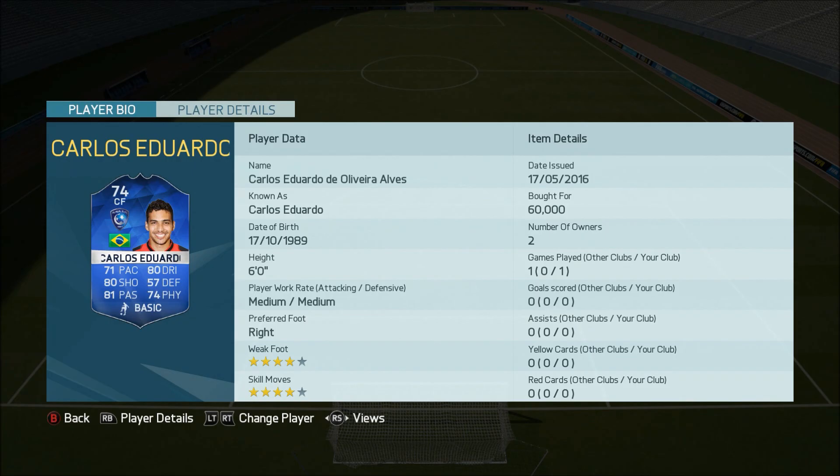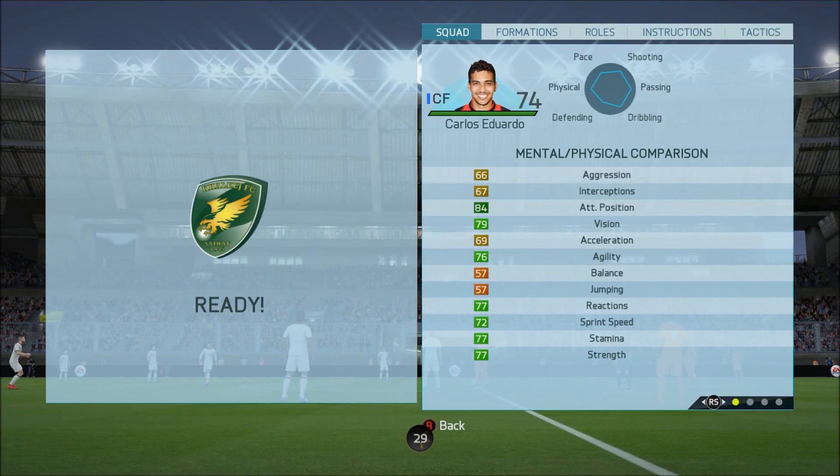Carlos Eduardo - he used to obviously be a gold in the past, I think he used to have five star skills unless I'm thinking of a different Carlos Eduardo. This guy has 71 pace, 80 dribbling, 80 shooting, 81 passing, 74 physical - really solid stats. Four star, four star, that's what you want to see. Medium medium work rates. He cost me 60k but he will drop a lot more than that as the week goes on.